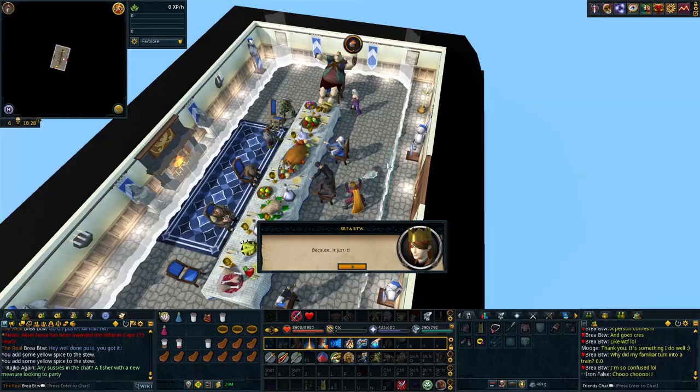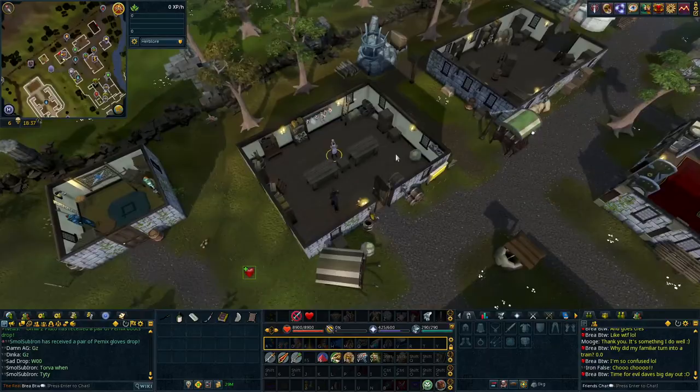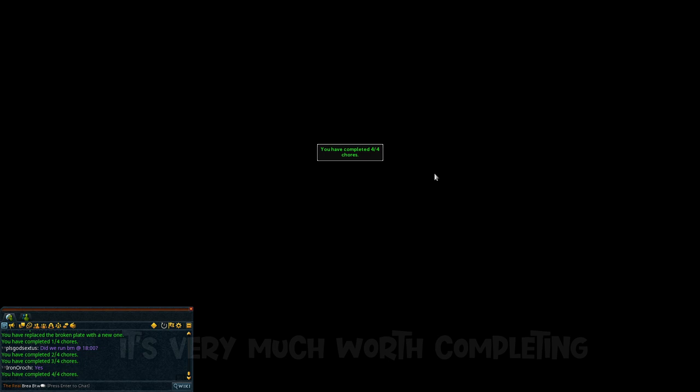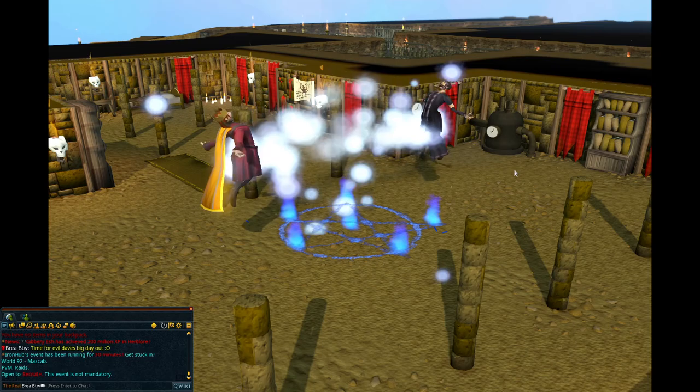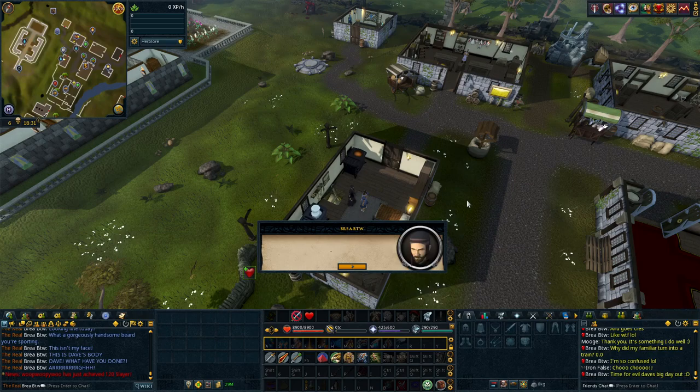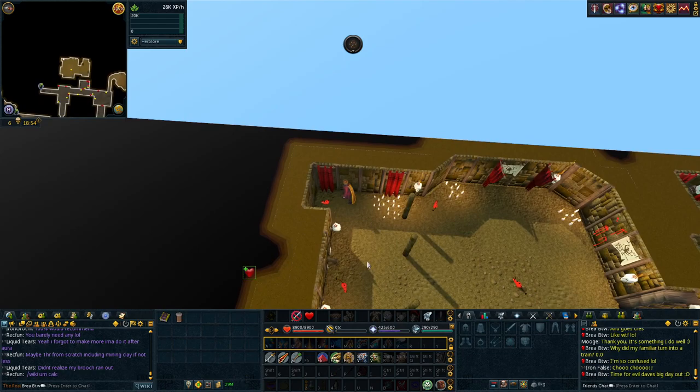Evil Dave's section of Recipe for Disaster is really easy, and with that done we can move on to the last step for our stew boosts: Evil Dave's Big Day Out. We can do stew boosting now, but until we complete the next quest there's a much lower chance at getting a good boost from the stews, so it's very much worth completing. This is a bit of a longer quest, but there's nothing particularly difficult about it. It is a very silly and funny quest where you switch bodies with Evil Dave and have to spend a day in his life. Definitely one of my favorite quests, and I always enjoy getting to run through it.